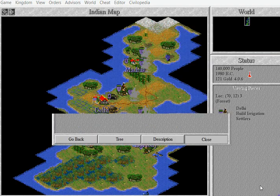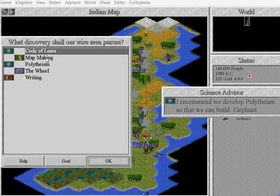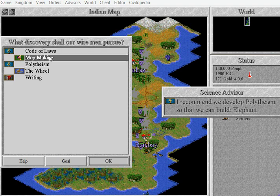Currency! Map making — here it is! Map making will allow you to build ships, build triremes.